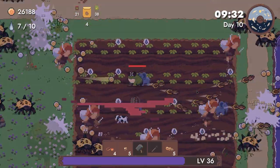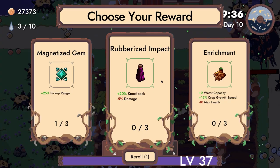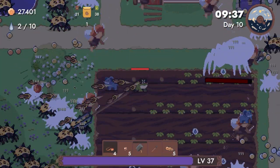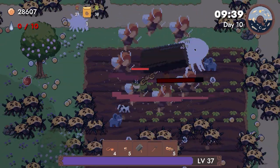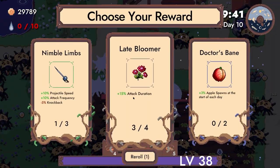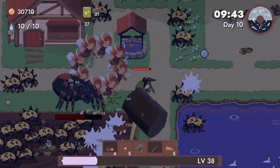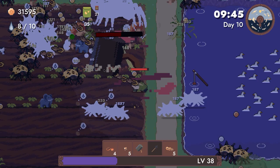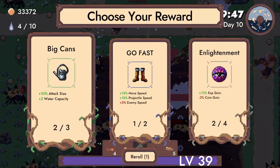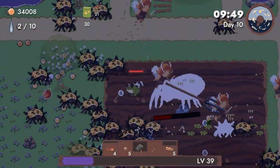Being able to water is still pretty good because elephants aren't the fastest things. Attack duration — sure. I don't know what that means. Let's begin — level 39 of course.